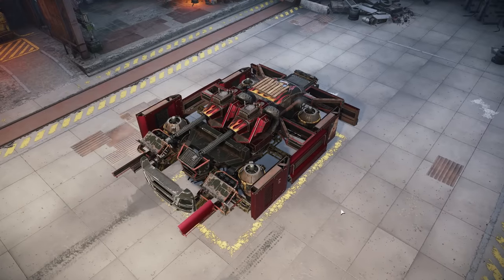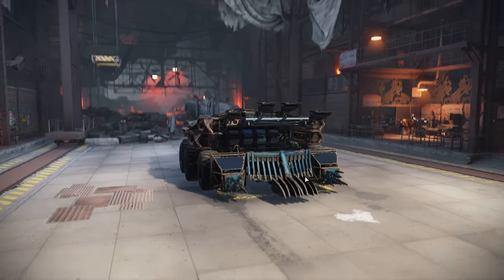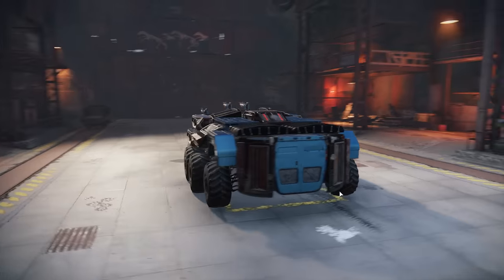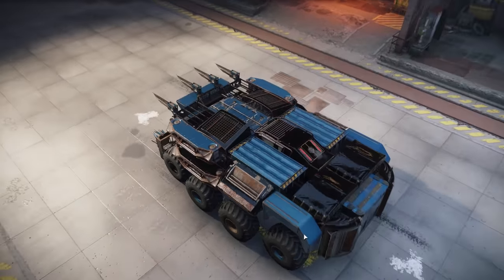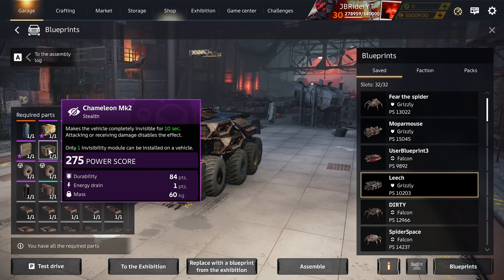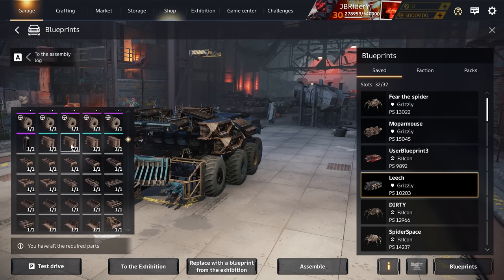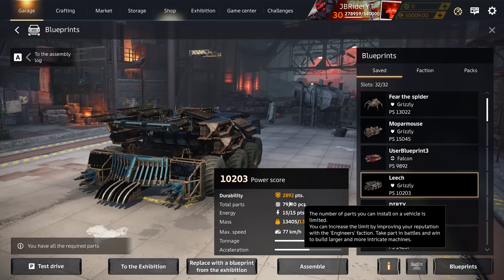For our third build I thought I'd try the leeches again. I played them recently and wasn't too impressed, but this build looks like it has high potential. It's an Omnibox cabin, a Hot Red engine, a gas generator, one Shiver cooler, one RN Seal radiator, a Chameleon Mark II, four leeches, Bigfoot wheels, and a bunch of structural parts — pretty respectable durability.